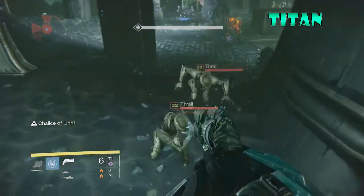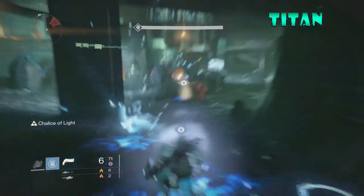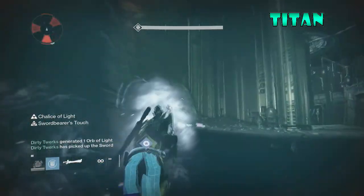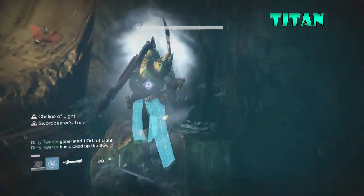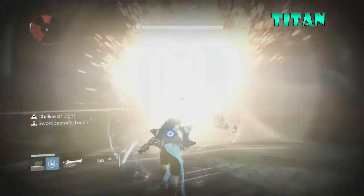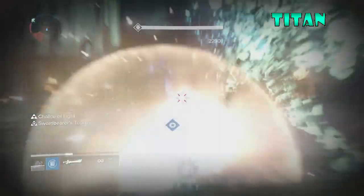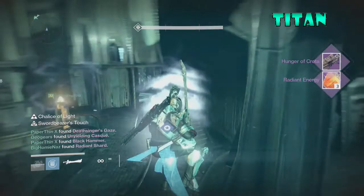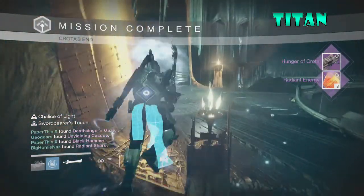Now we move to normal Crota where I fist-smash the Swordbearer. I like running the Sword a lot more on the Titan than on any other character, because the Blink Strike with the Hunter is just difficult and the Warlock jump plain out sucks. And what do I get? Another Hunger of Crota! That is three in one reset — absolutely ridiculous.